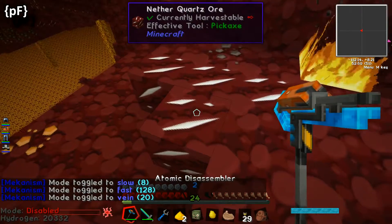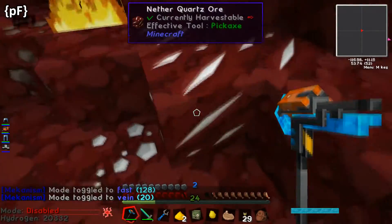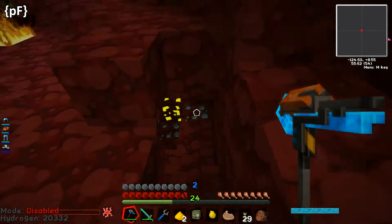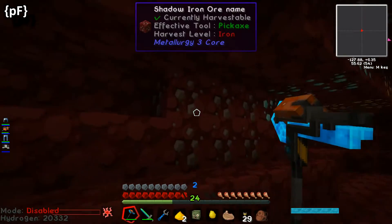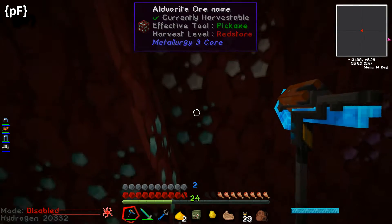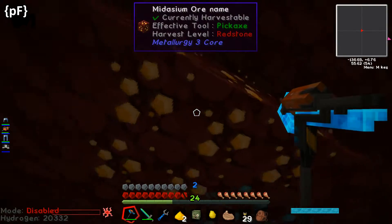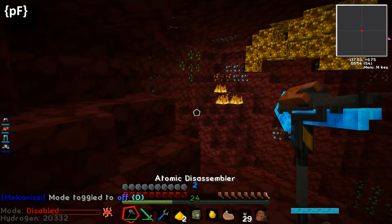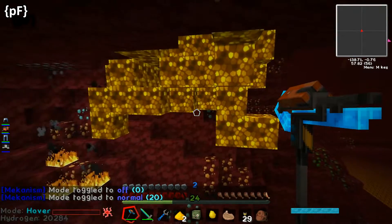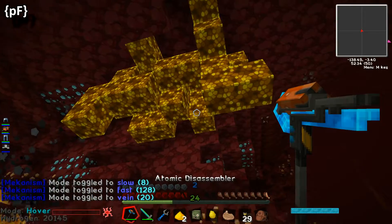I'm going to put this on bone mode. This is the atomic disassembler - I didn't go through that before, did I? It's a pain to make but it was well worth it. I've got it in vein mode. So what that does - you see all the right vein runs along here. I'm going to punch this and watch what happens - oh, it doesn't connect, so it's not a connected vein. With the mekanism one I get all that because it's in vein mode. I'm not sure how well it's going to work in vein mode in here - it's in vein mode, I don't know if it does all glowstone.